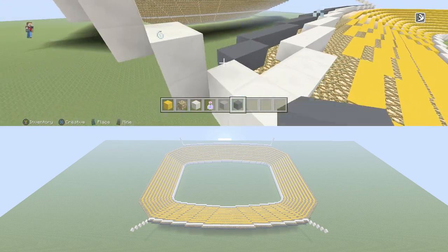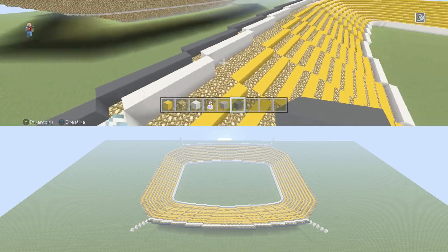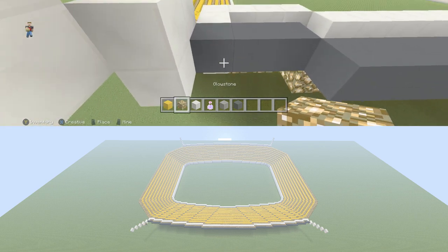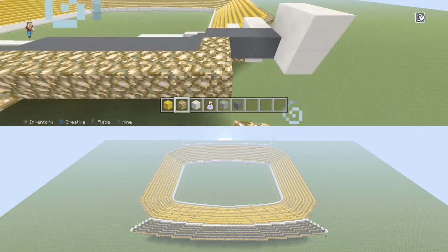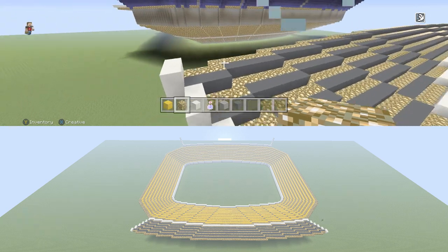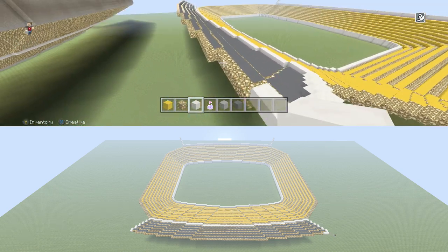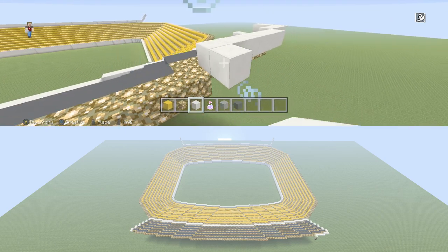All right, once you finish your first row, you're just going to go through and build four more rows the exact same way. Except with the top row, you are going to put a row of glowstone along the top as well. So you're going to have five rows of seats with that row of glowstone along the top. Now we're going to take some quartz blocks and basically just make a little wall along the top, the same exact way that we made the seats.